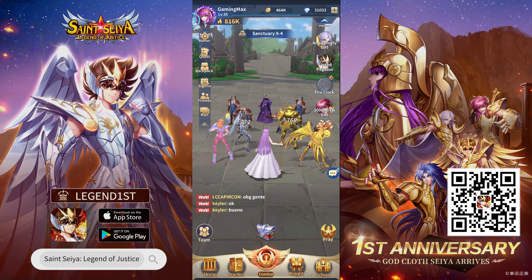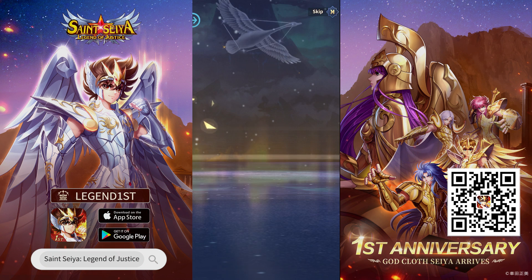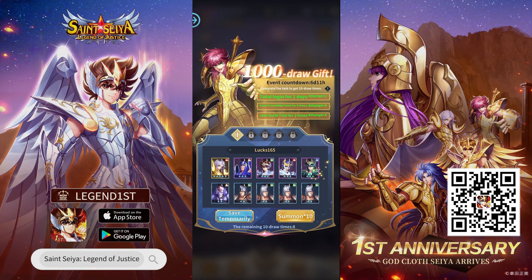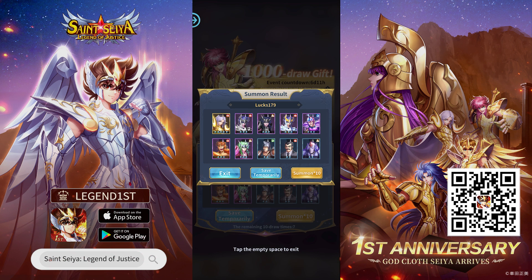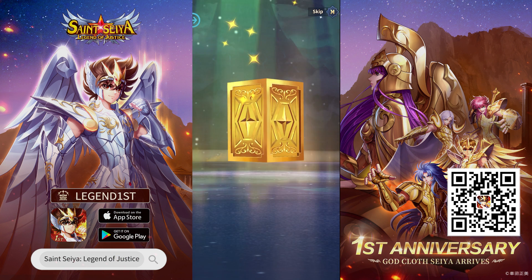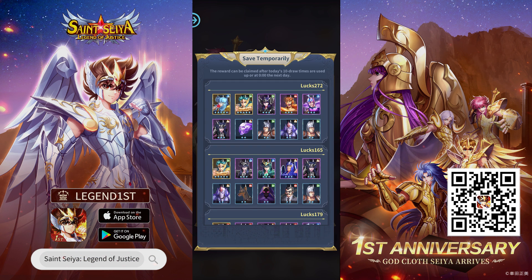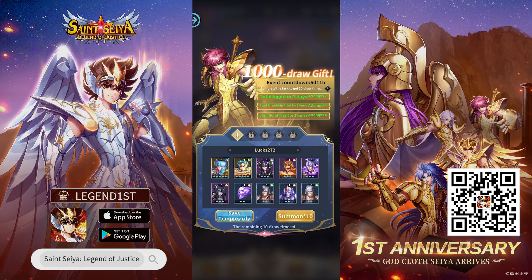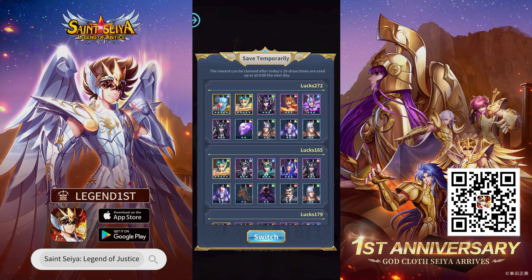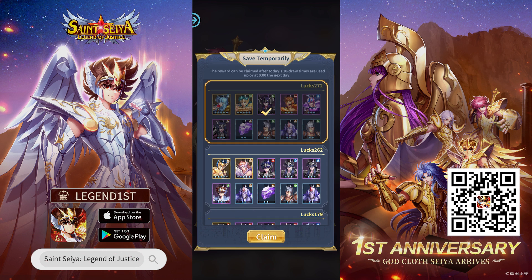Let's start with the anniversary event they have going on. The game has been around for a year now, which is why they're celebrating their first anniversary. The game's anniversary event is exceptionally generous. You'll be able to do 10-times draws for 100 times, but you can only retain 5 sets. Which sets to keep is up to you and your luck. The rules are pretty simple — you just have to complete all tasks and earn draw attempts. The first 3 ten-draws are temporarily saved, after which you can save or discard the next 10 draws. This event is great as you can do 10-times summon 100 times and just retain the ones you see fit for your team setup.